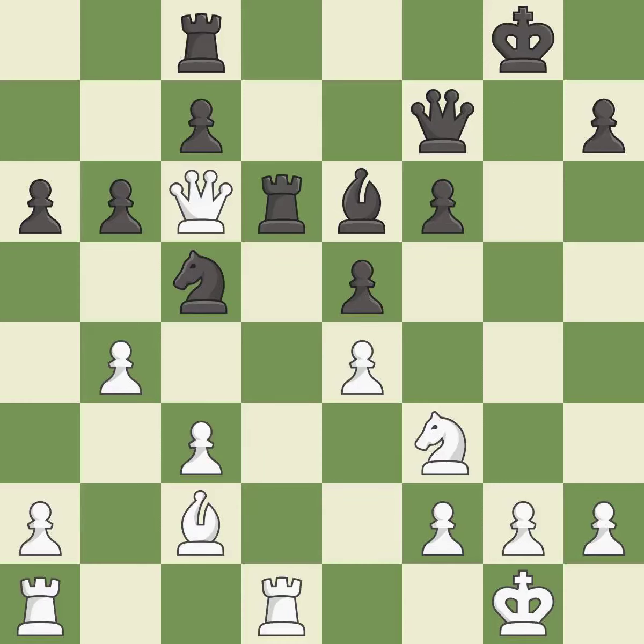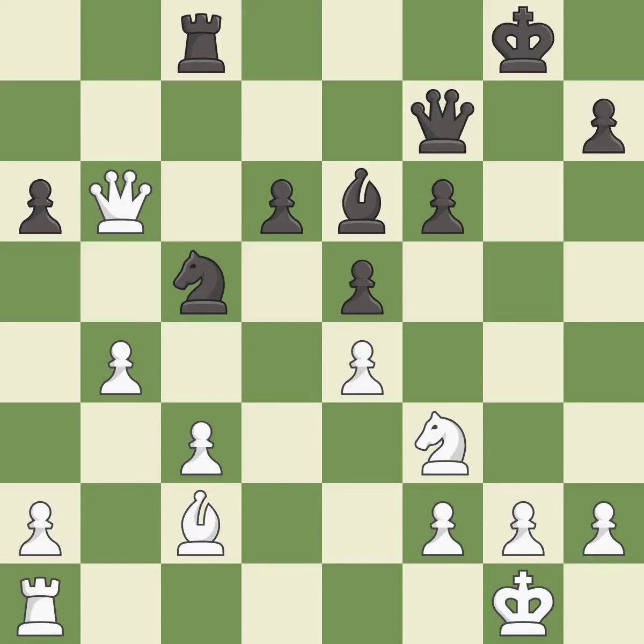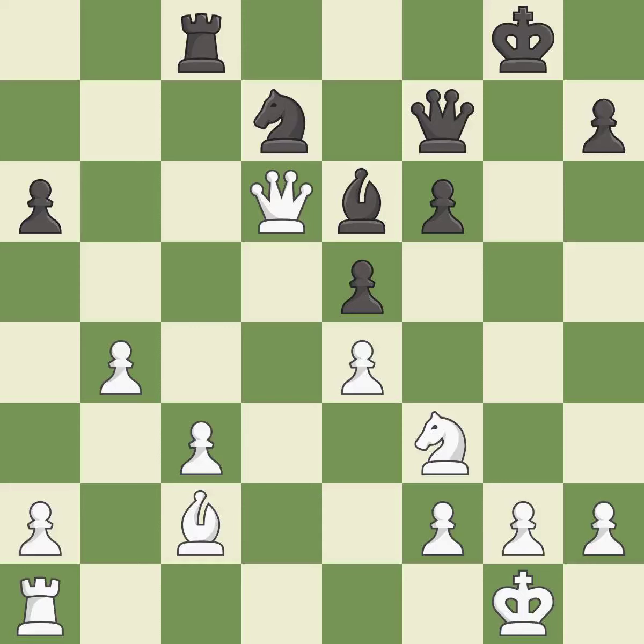Takes back. This removes the attacking rook — this is the only move that works and it is a great move. Recaptures. This exposes an attack, threatening a pawn. The pawn is now passed because it can no longer be challenged by opposing pawns as it tries to promote. That's a sensible reply. This blocks an attack on a vulnerable pawn.